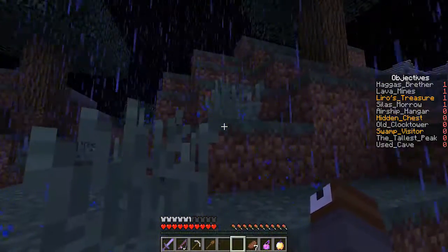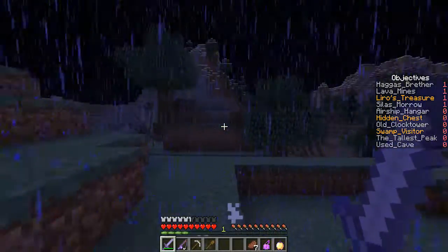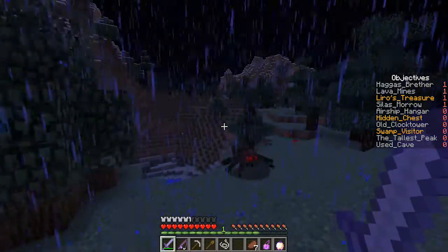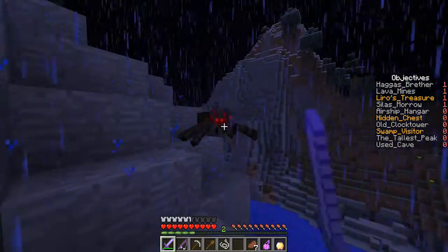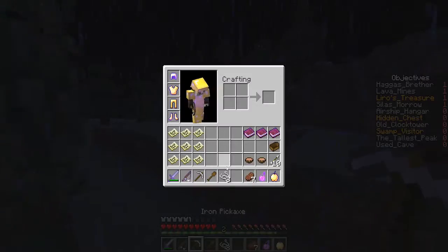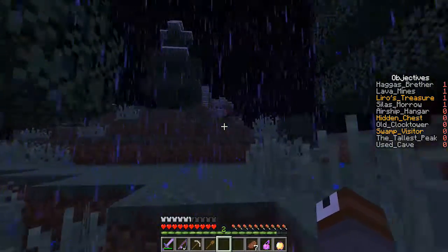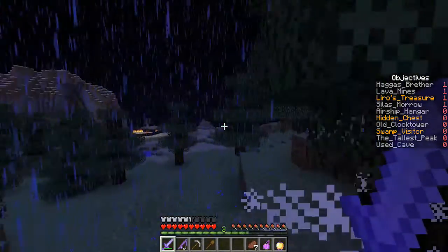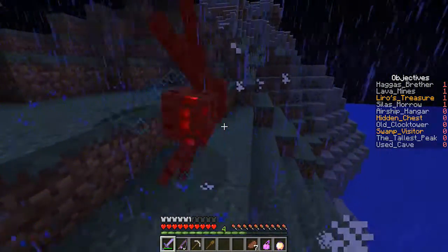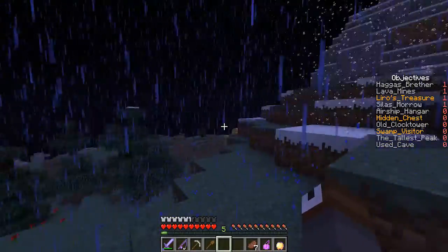Spider! I got it. Yep, this is definitely spider infested. It's a good thing we can just one-hit them — there's so many. We got three string. Let's continue to the tallest peak. It's a good thing our sword is so strong. I'm gonna get a lot of string. We can use the string to make wool so we can block up.